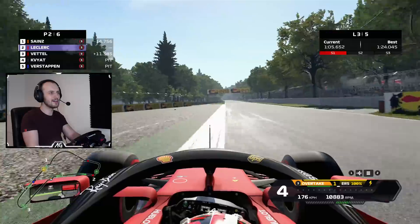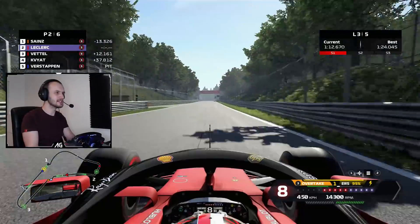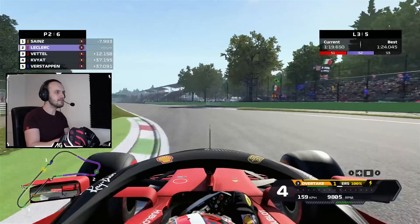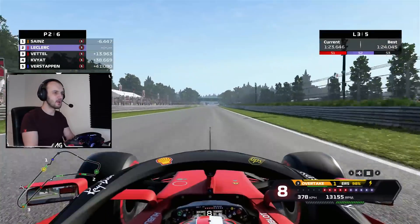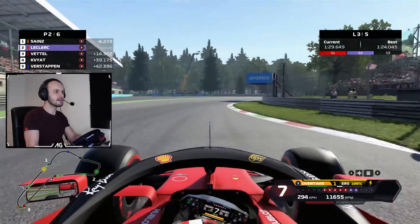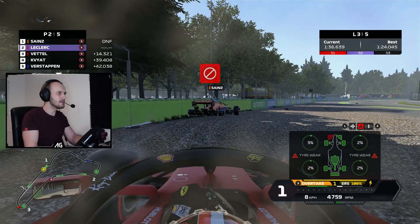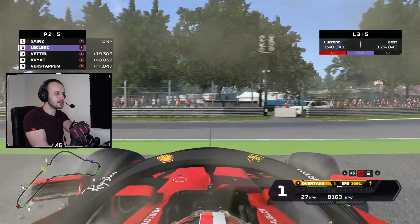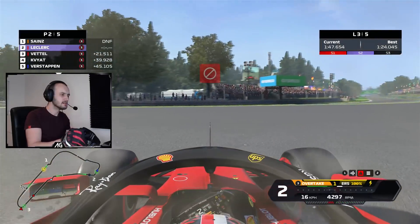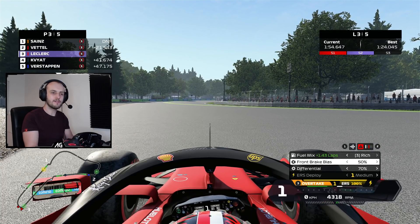Up into the rev limiter and we keep accelerating. Where's Sainz? 200 meter board — that's too late, we learned that last lap. Sainz is out. I've got some damage on the wing but kept my wheels. Now is Vettel out? I'm going to try and cause a yellow flag because the AI do slow down for yellow flags — maybe he'll slow down. No, he did not slow down. But he survived somehow.